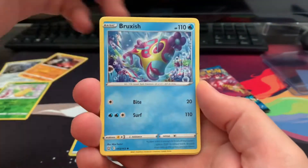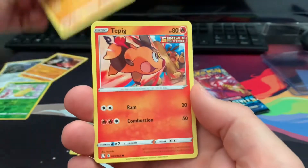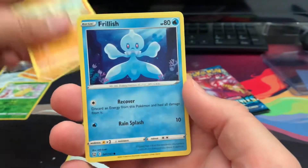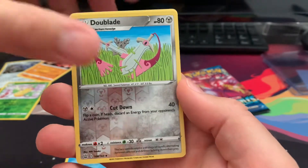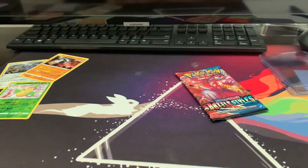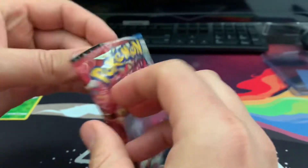We got water energy — Bruxish, Buffalant. We got Timburr — who's building the barn? Maybe he's Amish. Glameow, Silicobra. Ooh, double reverse — and a Marowak. Again, cool card, not what we're looking for. Man, this blue ETB is just terrible.